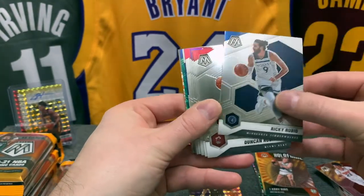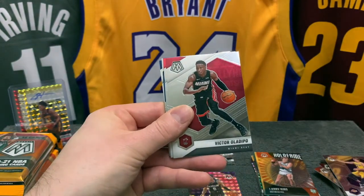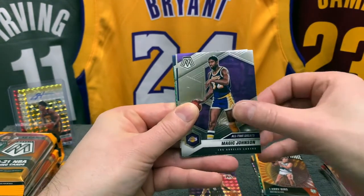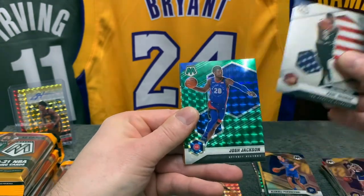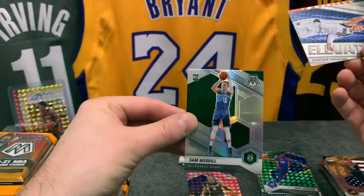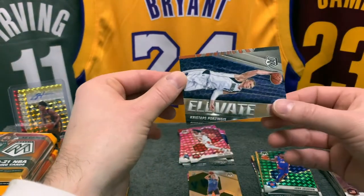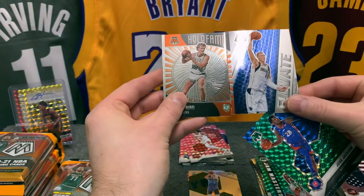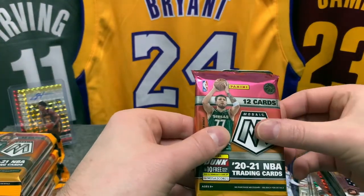Ricky Rubio, we have Duncan Robinson, we have Collin Sexton and Okafor, Victor Oladipo, Kawhi, we also have Magic Johnson on the All-Time Greats, a Poku rookie, a Paul George National Pride, a green Josh Jackson, and another hugely miscut insert, and a Sam Merrill silver rookie — that looks beautiful, not the biggest name. Again hugely miscut — you can see that. Kind of matches — that's crazy. If you had that too, let me know. I've seen a couple of those miscuts online.